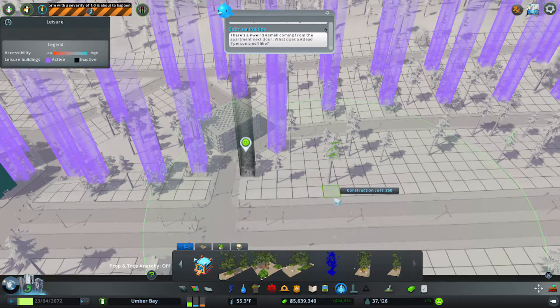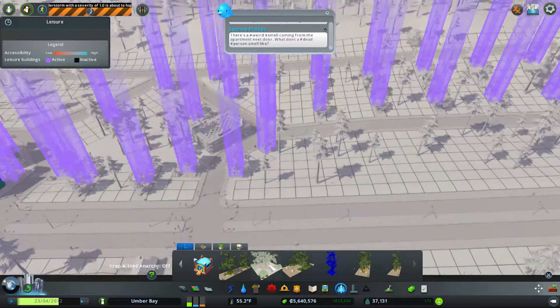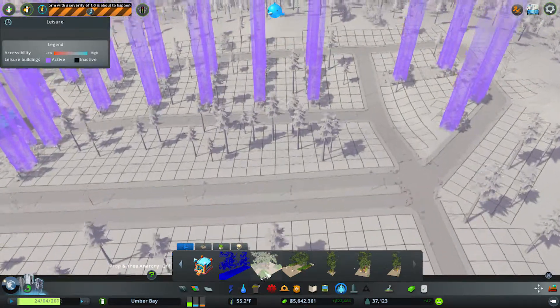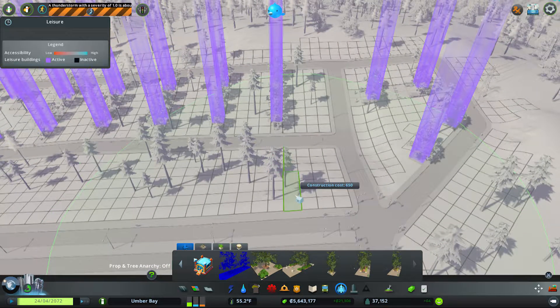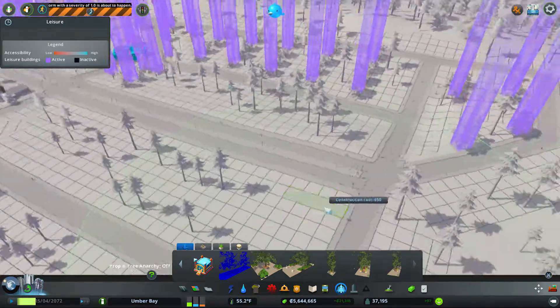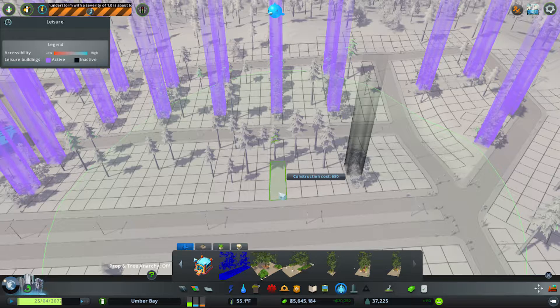Let's get rid of that little bit because it's not needed. Commercial right there, but the residential is going to be butted right up against it — we're not going to have as much green space.